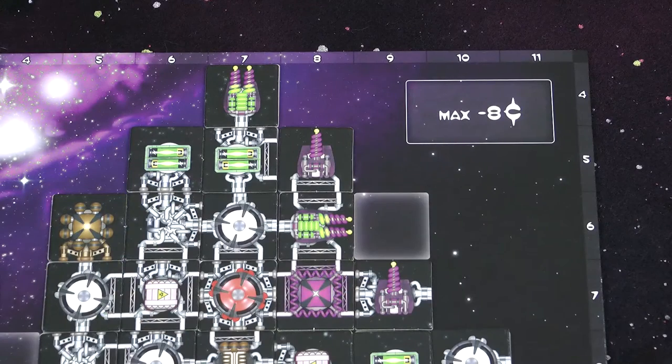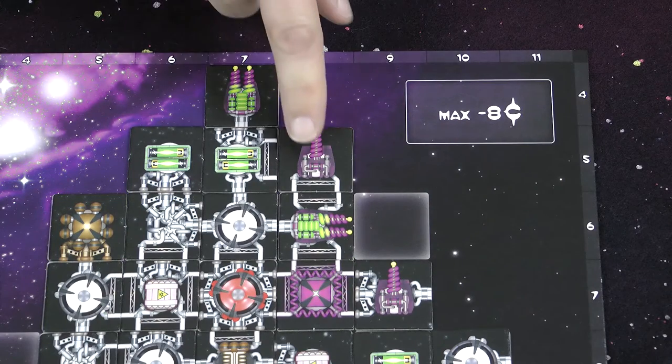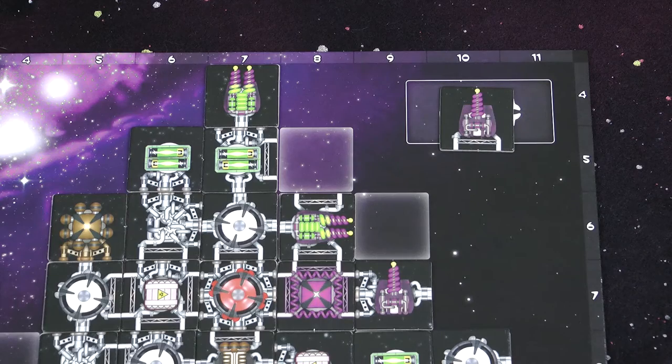The penalty for building an illegal ship is worse in the full game. Before the flight phase all players check each other's ships to make sure they are built correctly. Any components that are removed because of a mistake are placed on your ship board and will count against you at the end of the flight.